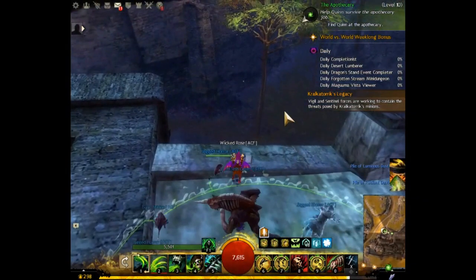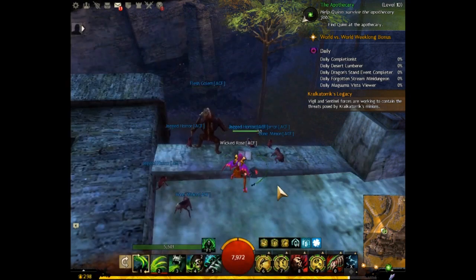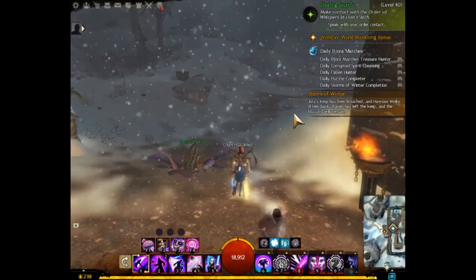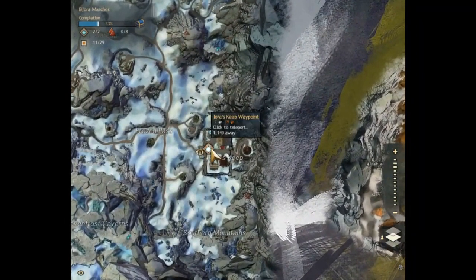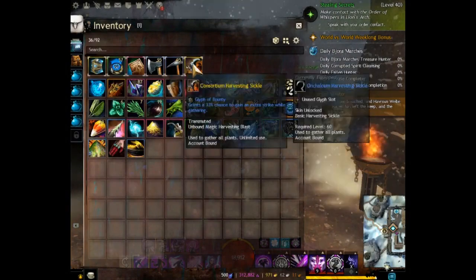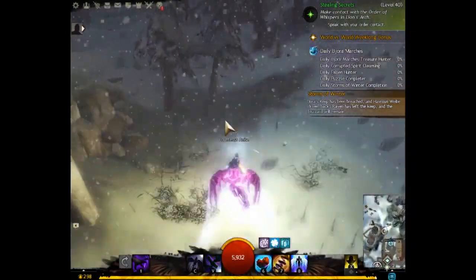Now that we've done that, let's show you the next section — the ultimate farming route I've found in the entire game. We're going to do it with the other character. We are now on the map we need: this is one of the final maps for the living story, called the Bjora Marches. We're starting at the Jora's Keep waypoint because I wanted to show you a couple of things you can grab right from the get-go.